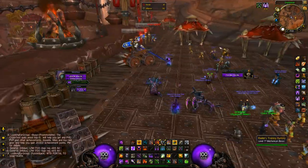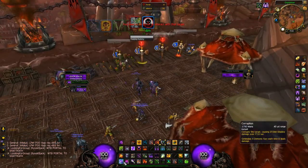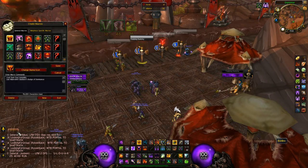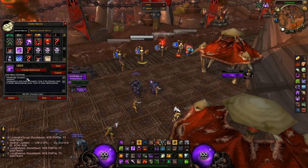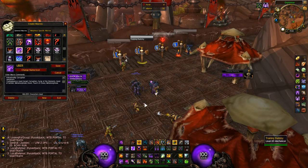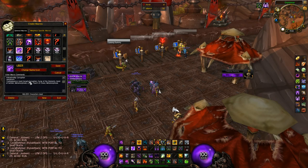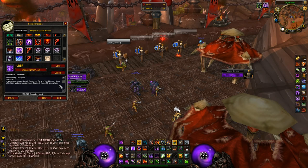Now I'll show you how to burst with this spec. I have a macro here - I'll show it to you. It's a cast sequence macro: first your pet attacks, then it applies Corruption, Curse of Elements, one Hand of Gul'dan, goes into Metamorphosis, applies Doom, does one Touch of Chaos so you get an Imp, then exits Metamorphosis. To reset the cast sequence you just switch target. So by spamming one button you can apply all your DoTs, go into meta, apply Doom and get an Imp.